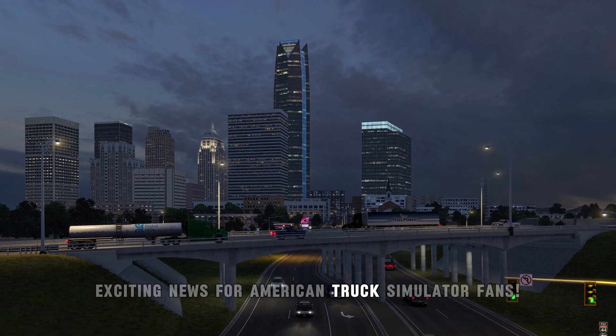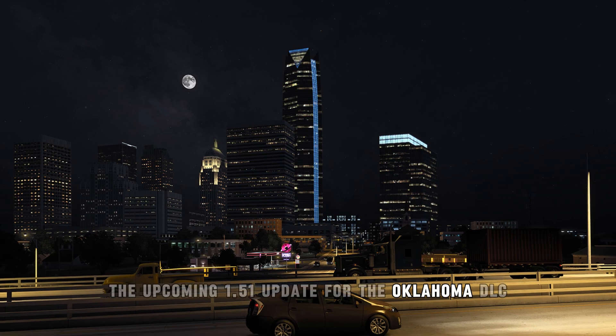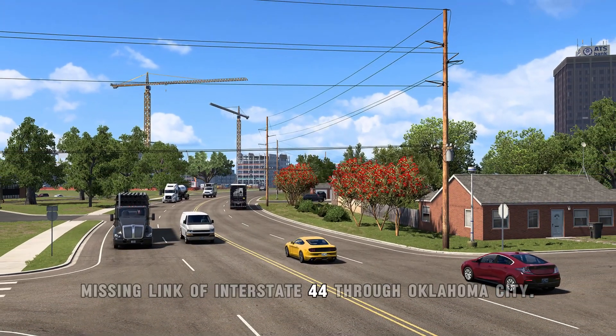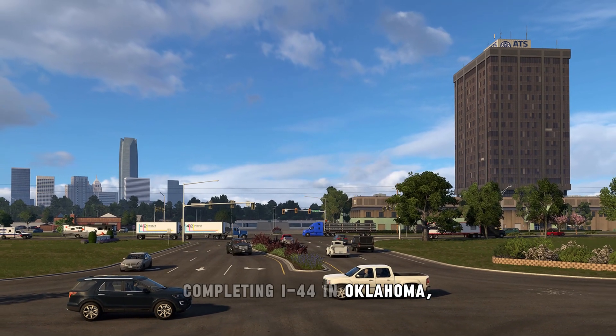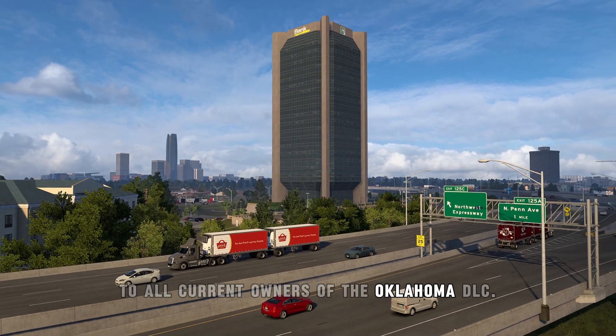Exciting news for American Truck Simulator fans. The upcoming 1.51 update for the Oklahoma DLC will include the long-requested missing link of Interstate 44 through Oklahoma City. This update will connect the western and eastern sections, completing I-44 in Oklahoma, and will be available for free to all current owners of the Oklahoma DLC.